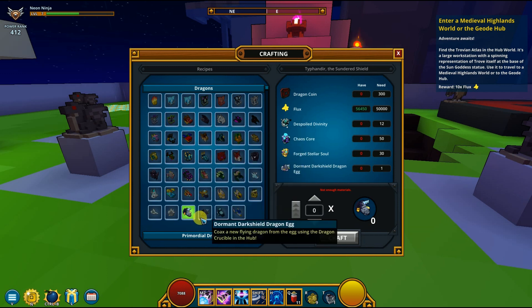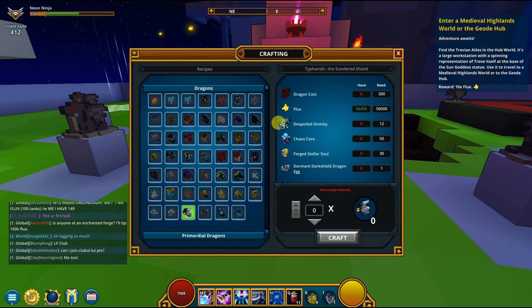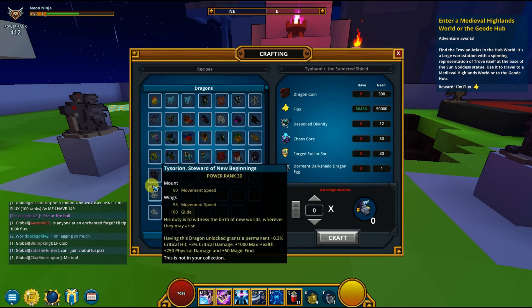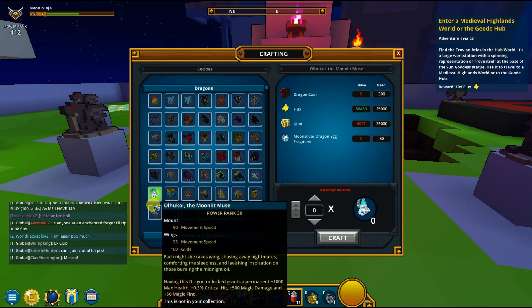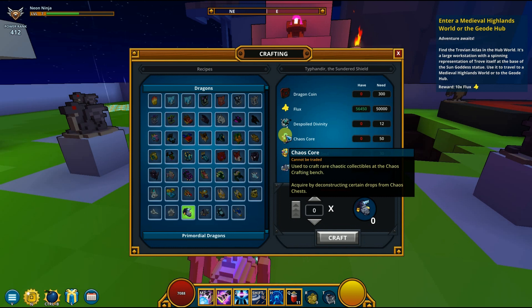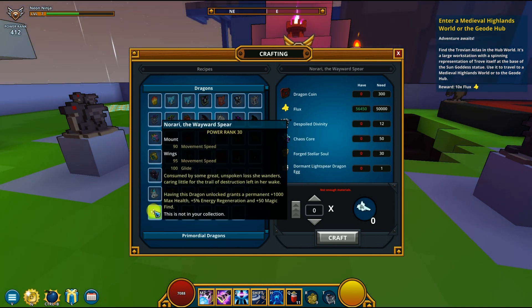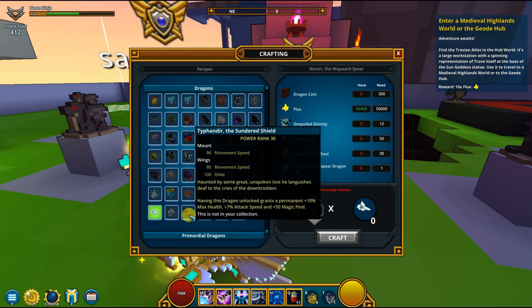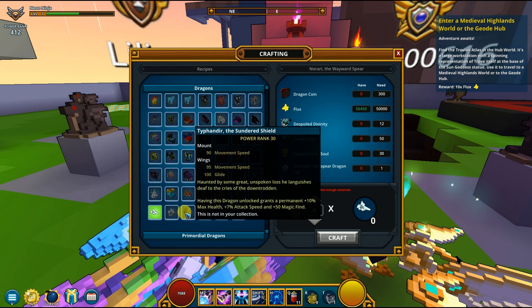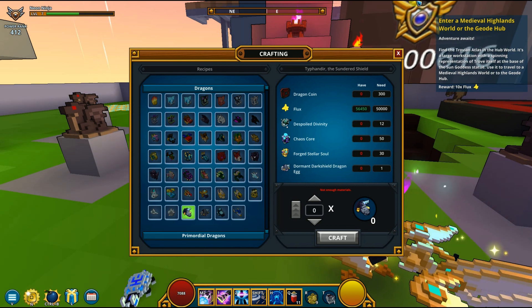For this other dragon, it takes 300 Dragon Coins, 50,000 Flux, 12 Despoiled Divinity, 50 Chaos Cores, 30 Stellar Souls, and the Dormant Dragon Egg. Dark Chaos is going to be craftable very soon in the update, so you want 100 fragments ready. If you want to craft this dragon right when the update drops, save your Despoiled Divinity — you need about 50 total, so 12 of those. Save around 25 to 30 Despoiled Divinity and you'll be on the money. I was about to craft this dragon but if I do, I won't be able to craft the new one.